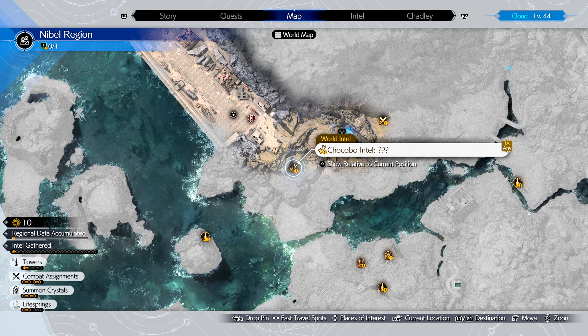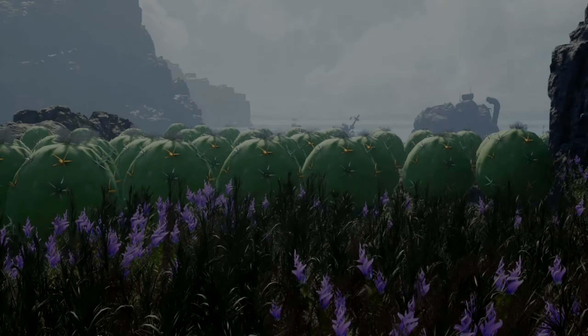So to catch the Chocobo in Nebelheim you first have to activate the Airstrip Tower. This will unlock the Chocobo Intel and a few other intels in the area.